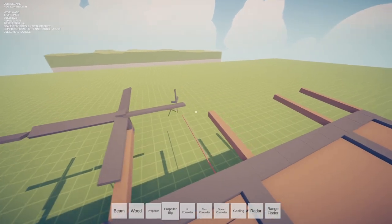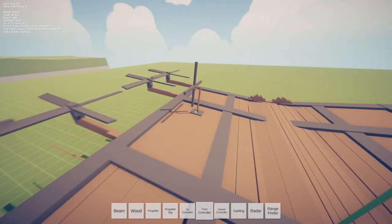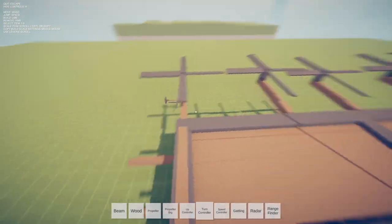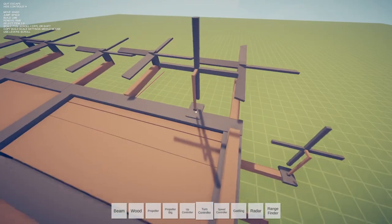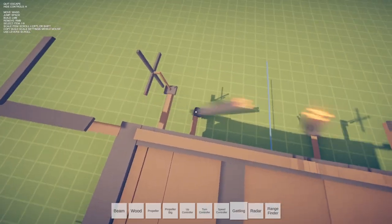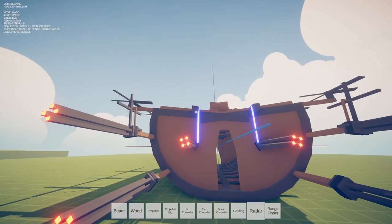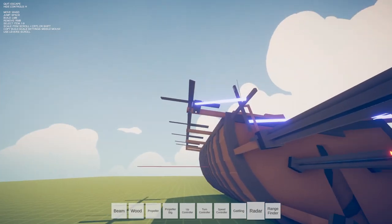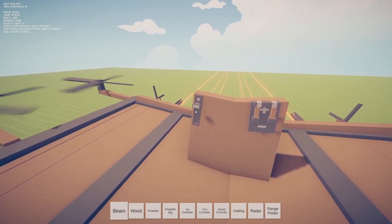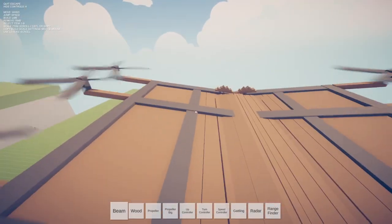Maybe every other beam we put a propeller — the mirroring worked on the other side, so let's do some big propellers for real power and speed. Hopefully they don't crash into each other. I've got a turn controller — I thought it was just another propeller, but it does say turn controller so that makes sense. Let's put one there and one there. Speed controller right there. I'm kind of scared to add the gatling gun but hey, let's put some in front.